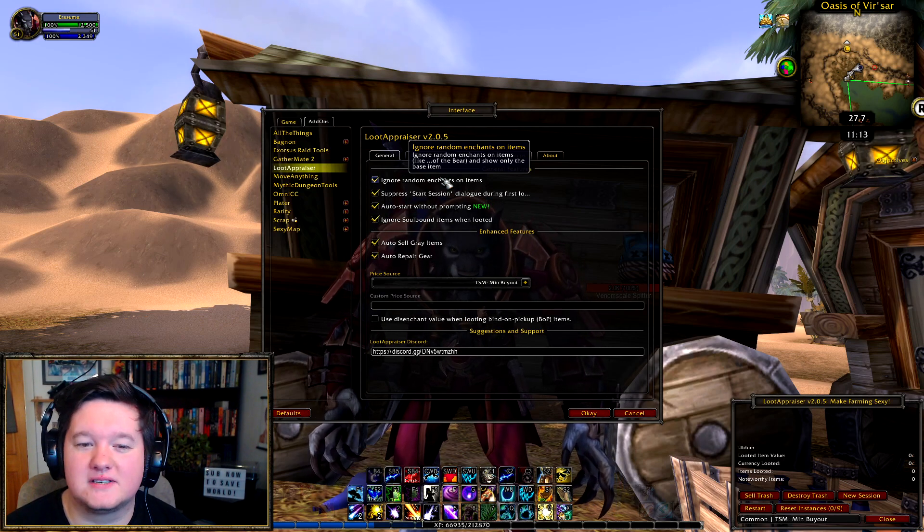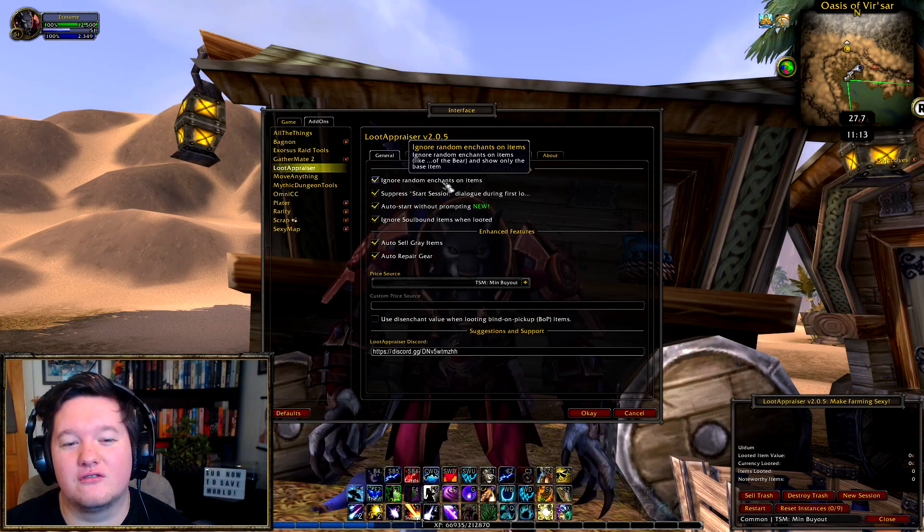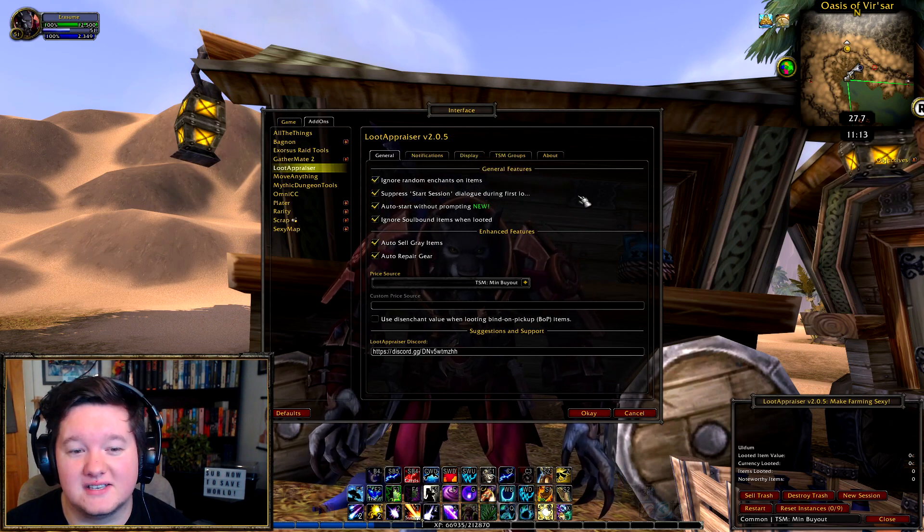Sometimes you'll get one person who will stick something on the auction house at 20,000 gold when all the other items are at 1,000 gold. Realistically that item is going to sell for 1,000 gold, not 20,000 gold. So having 'ignore random enchants on items' is really useful to get realistic pricing data.